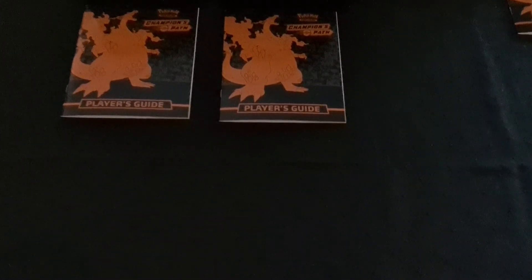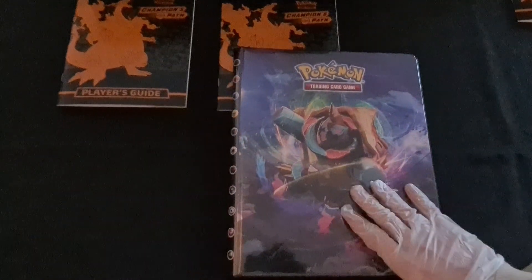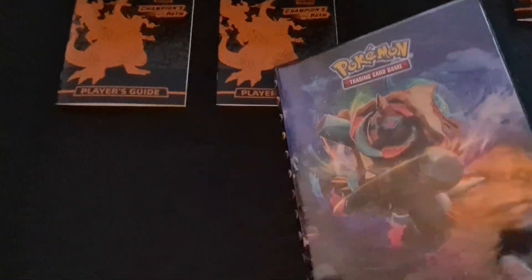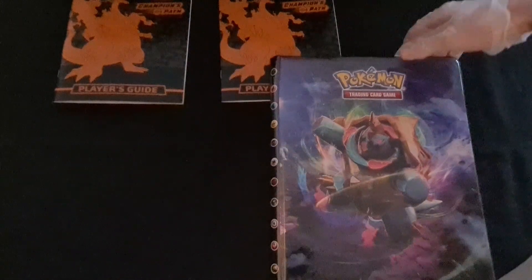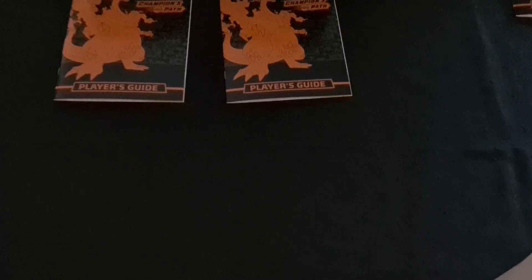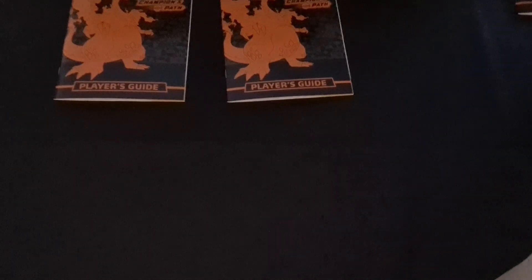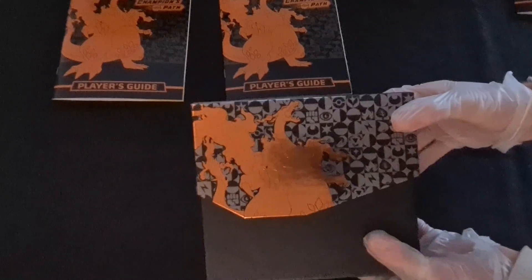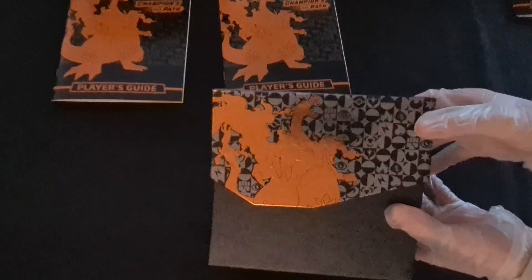As promised, we're going to show you the boxes, but first we'll give you a quick glimpse of the binder for Champion's Path — we're going to be putting our cards in there once we get them all opened up. Then Ash will open up our first Champion's Path Elite Trainer Box. It's got very shiny texturing at the bottom, kind of the same on both sides.